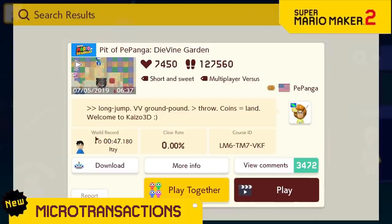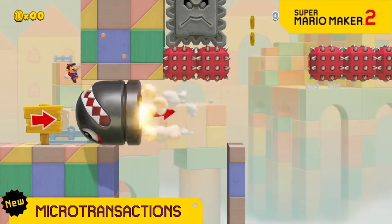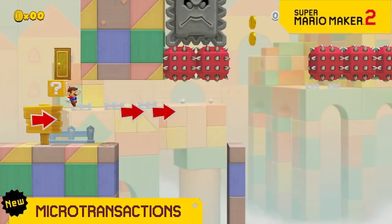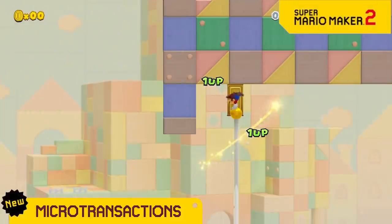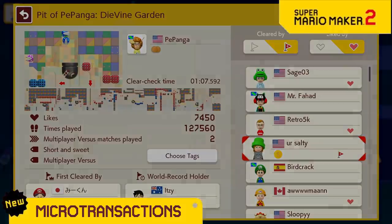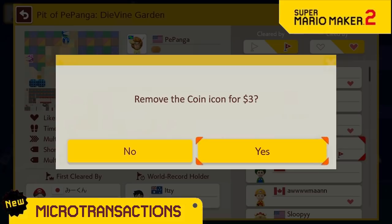Now if you play Panga's toughest level, Divine Garden, you can just purchase a door to the flagpole. And then you can brag to all your friends that you're on the clear list. This icon on the clear list will show that you used a microtransaction. But if you want the icon removed, you can just pay a little more to have it hidden.